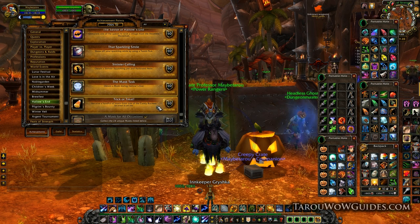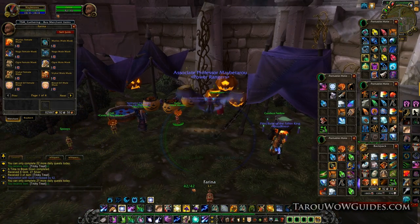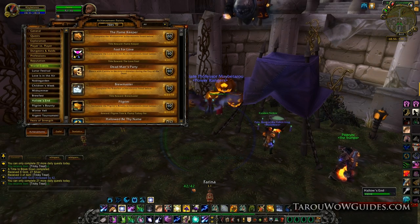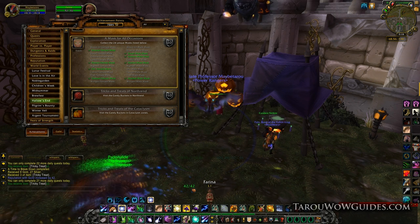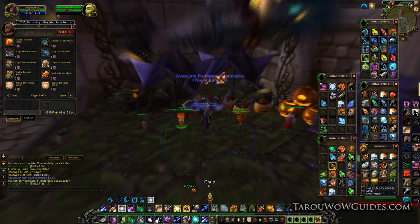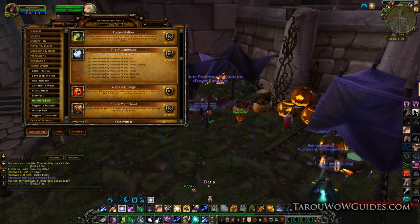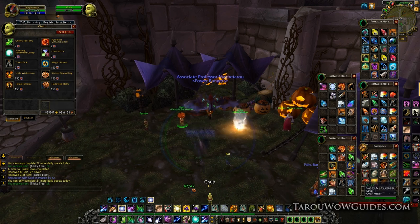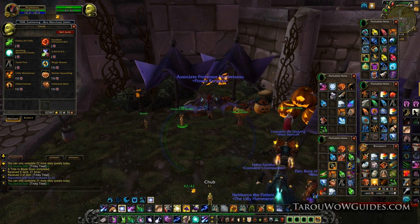Trick or Treat is another one you would have already completed, so we'll skip that. Lastly, you might have A Mask for All Occasions left to do. This one isn't part of the meta achievement, so you don't need to do it, but if you really want it I suggest waiting until the last day of the holiday when you've done all your trick or treating and quests, and then use your leftover Tricky Treats to buy the masks you need. Make sure you buy whatever else you want from the vendor first, since I myself would rather have the Feline Familiar than complete this achievement.